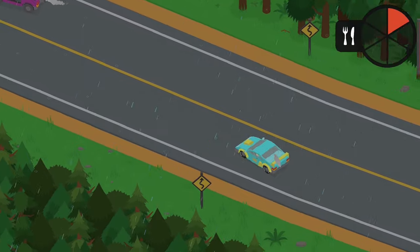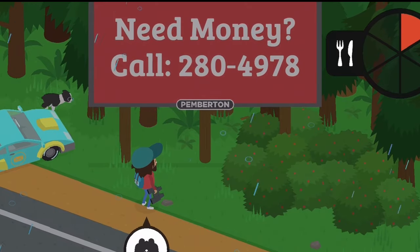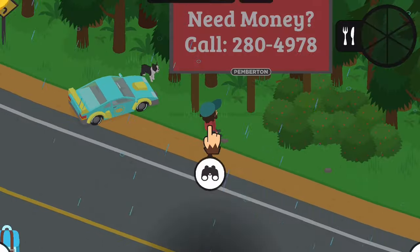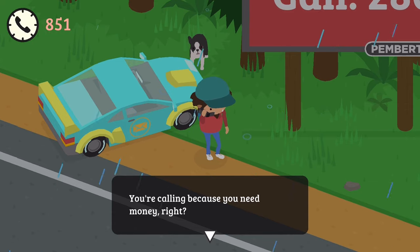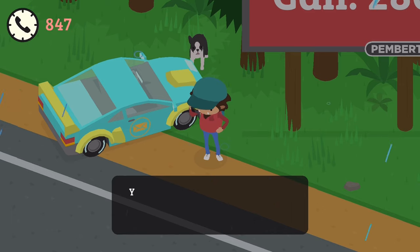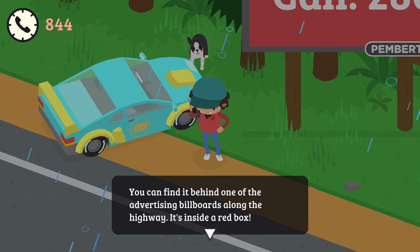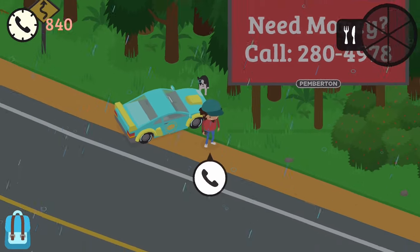There we go! We got it! I knew we would! Finally! 280-4978. Oh, look at the way he looks at the billboard — that's kind of cool. 'You're calling because you need money, right? You can have some of mine. I've got too much and it's causing all kinds of trouble. You can find it behind one of the advertising billboards along the highway. It's inside a red box. It's locked away right now, but I'll send someone to unlock it right now.'